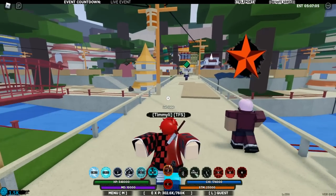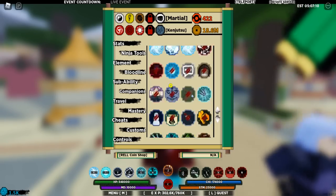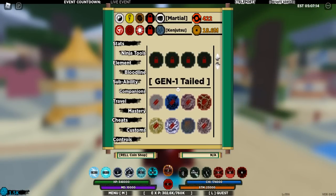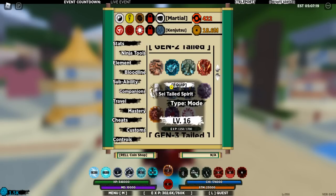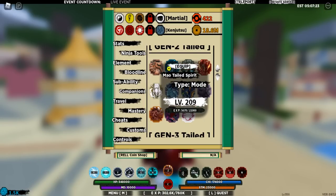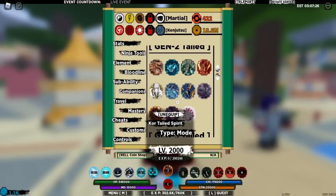I actually have something that will help us test this out. If I go to my skill ability section and scroll all the way up, you're going to see that I have gen 2 and gen 1. I have every gen 2 tailed spirit except for 10. Does that mean I have them maxed? Heck no — the only one I got maxed is core. I have some others at a decently high level, but the only one I actually have maxed would be core.